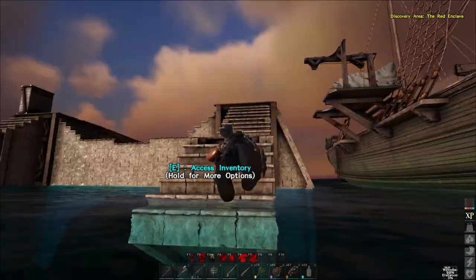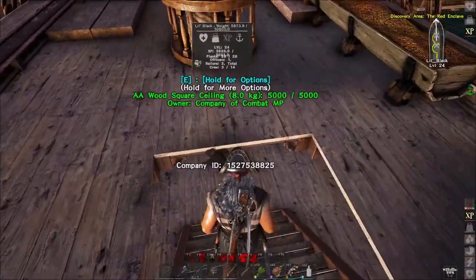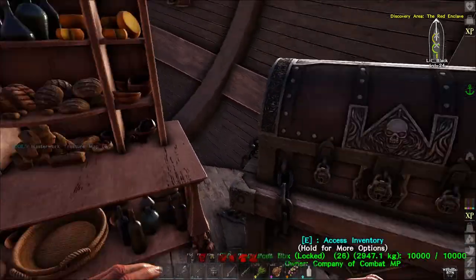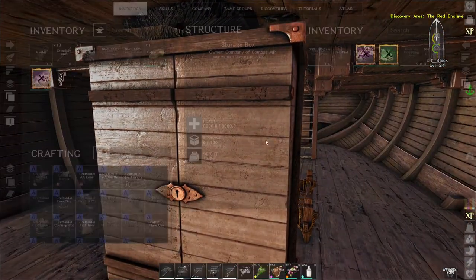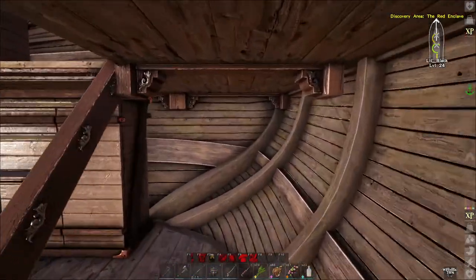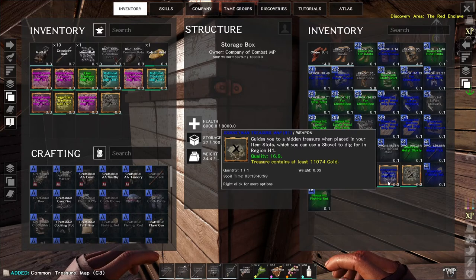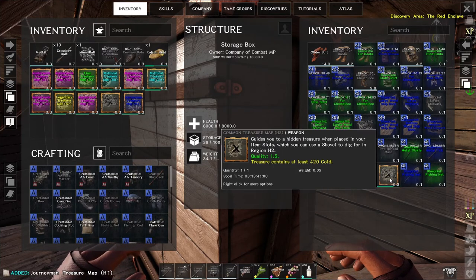We have to go find our best maps first. I know there are some in here. There's a masterworks — I doubt we're going to do that one because we're still too early in game. We have a masterwork and a fine one, which we can go for — that's 3,500 gold. We also have mythical, masterwork, legendary, masterwork, a common for 420, and a journeyman for 11,000.